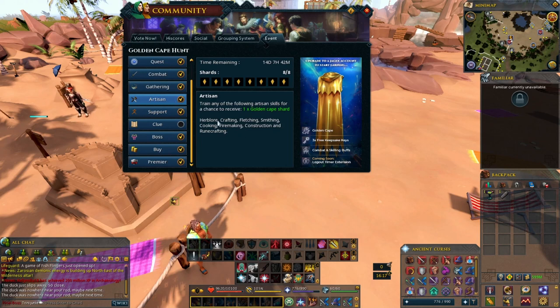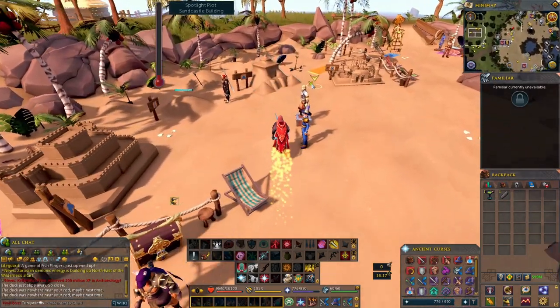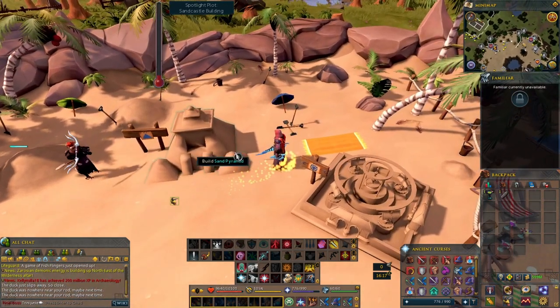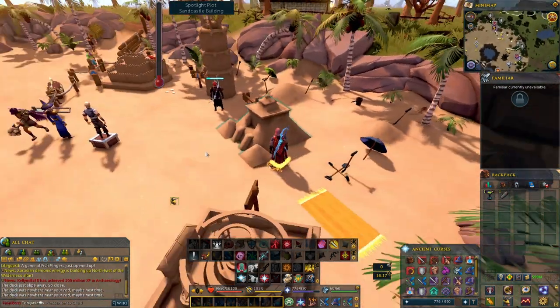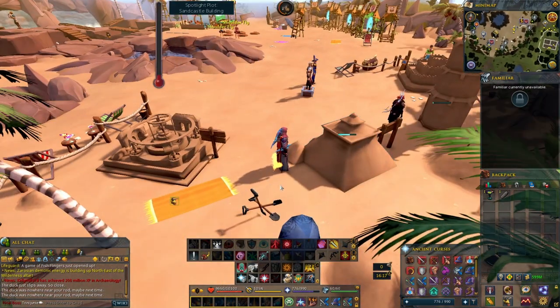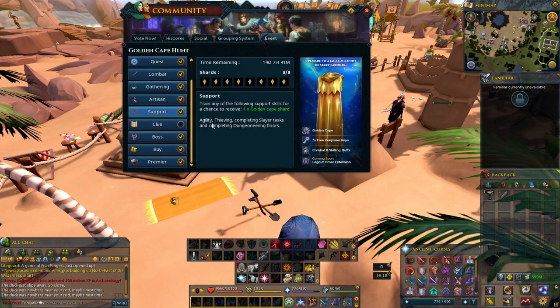For the artisan shard, you can do herblore, crafting, fletching, or smithing. But what I did was come back to the beach and do sandcastle building. I literally just stayed here under the spotlights, and I got that shard from doing construction on the sand.